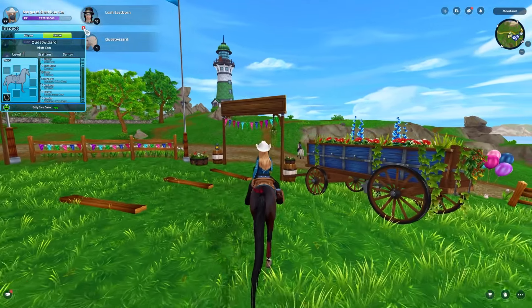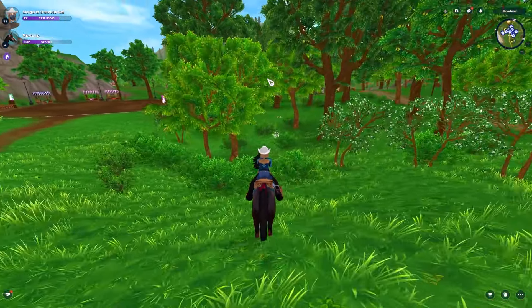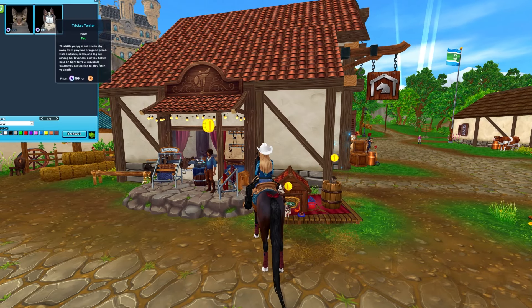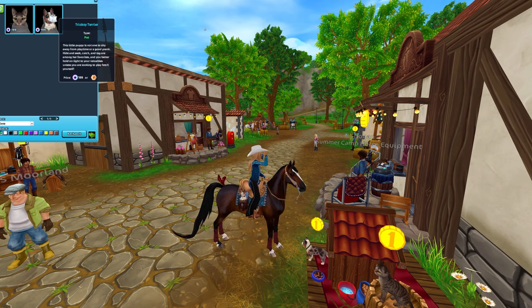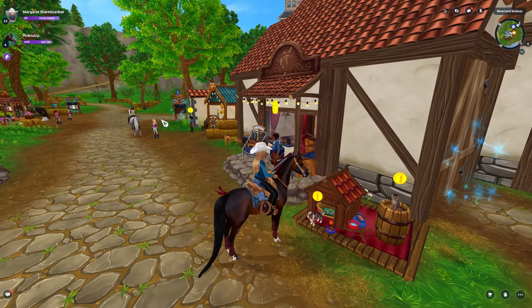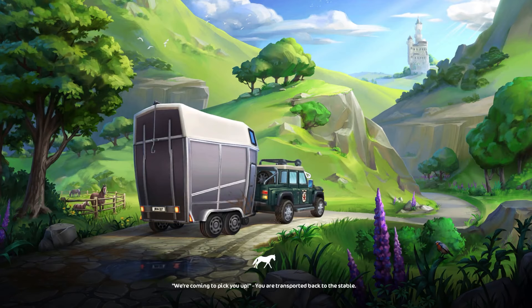They also have two new pets at Moorland, but I feel like these were already in the game since the western festival came out. Some players saw these but Star Stable didn't say anything about it. Oh wow, this one kind of looks like Roxy — like if it was an Australian Shepherd this would be Roxy. It's a terrier so it's not, but the markings do look similar. And then there's also a cuddly brown tabby cat. I might get the terrier just because it looks like Roxy. I'm not sure if it's limited or not.